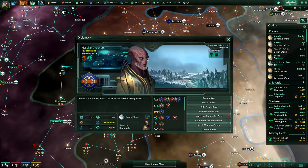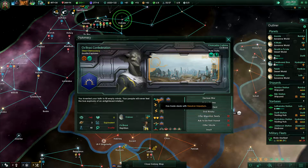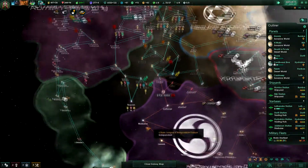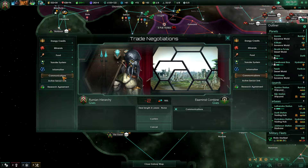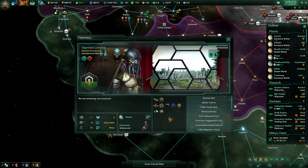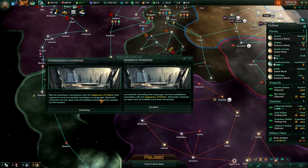They're wary. Now that we are rivals, we probably won't stop being rivals anytime soon. Unidentified Empire — we are receiving a transmission from the hegemony of Piraco. Why does that remind me of Pinocchio? They appear to have successfully translated our language.